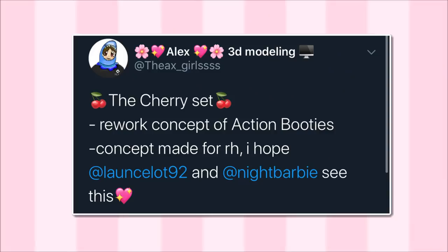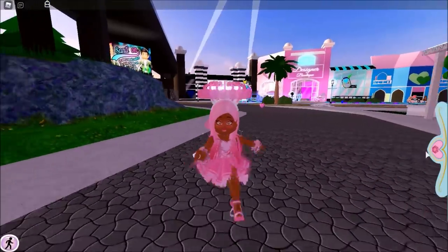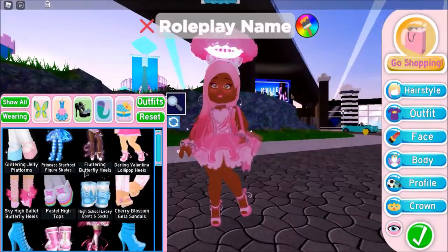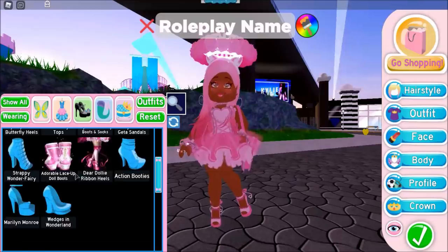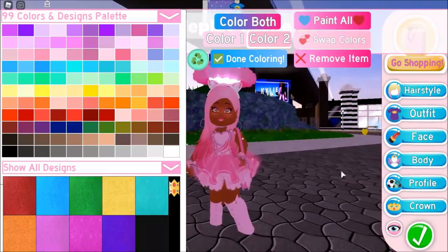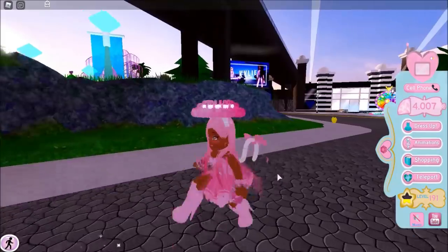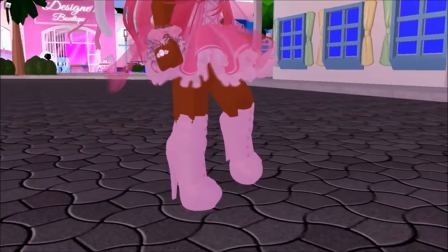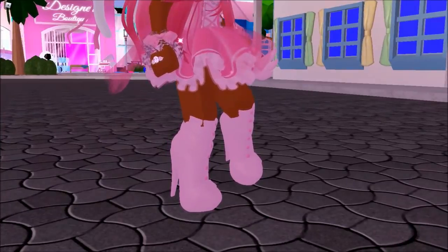The first idea is from Alex on Twitter — this is the cherry set rework concept of the action booties. Alex says it's a concept they made for Royal High and hopes Lancelot and Night Barbie see it. I'm putting on the action booties so you can see them in comparison to Alex's rework idea. I remember when they were reworked — I wore them with every outfit. Now I just don't wear them as much because I have other heels. Here are the action booties currently — a little bit of clipping, but not too shabby.